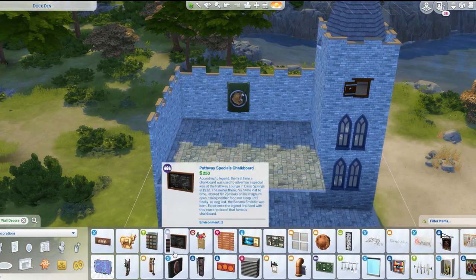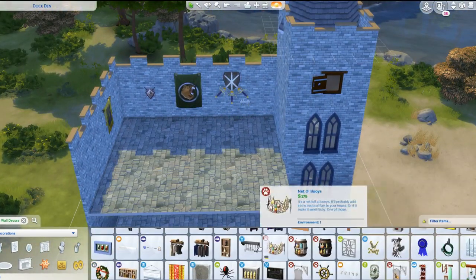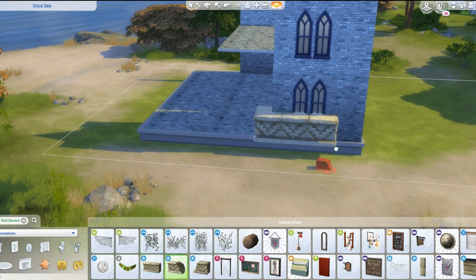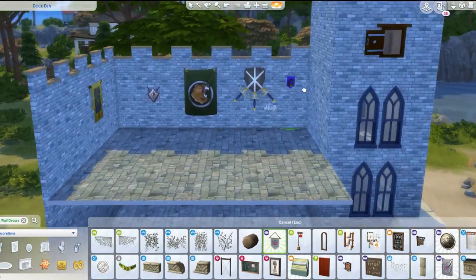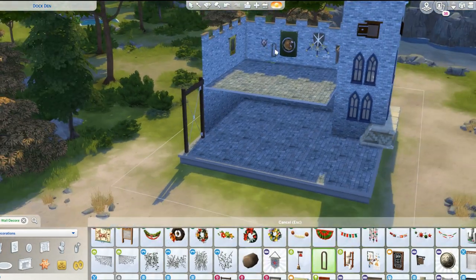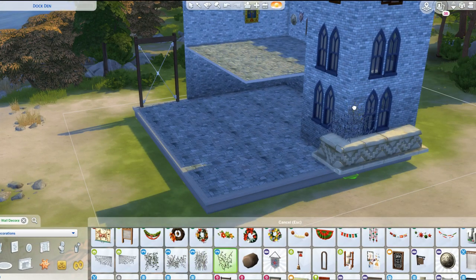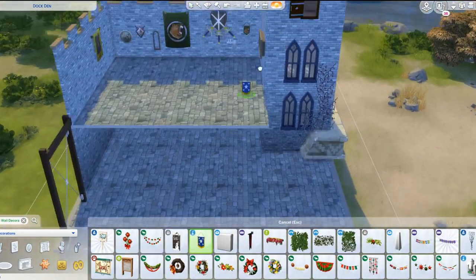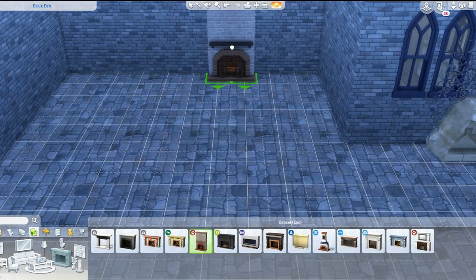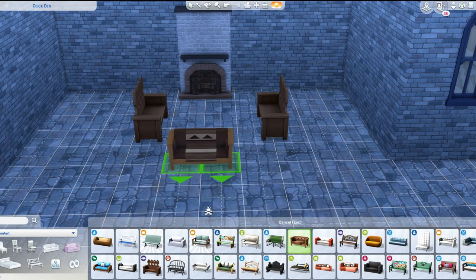Game of Thrones was on Sunday, so I thought, why not do something fun like this? The Sims 4 is set in modern times, so it's fun and interesting being creative trying to fit the aesthetic of a different time period. The Get Famous pack with all the set pieces came in really handy — I used the big throne, the ship steering wheel, the oil lamps, and the swords to make it look really authentic.